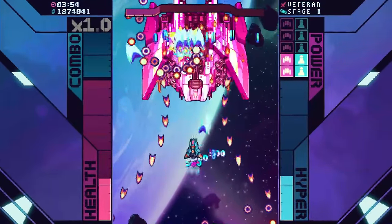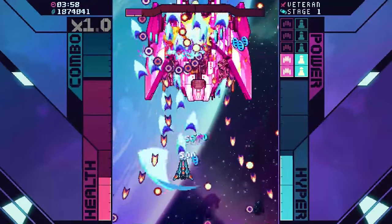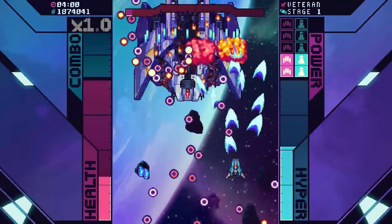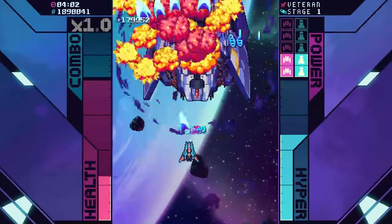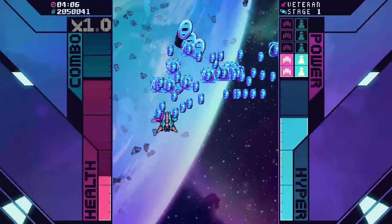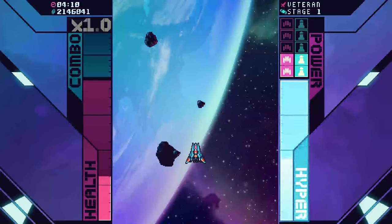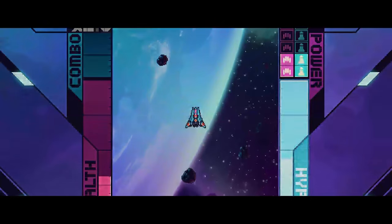I think since I'm on non-hardcore mode, my health restores between levels or something, probably. I forget exactly what it said. If the enemy has a health bar, I can't see it. I'll pay attention next enemy boss — if I survive to it. I'm not sure if this lets you credit feed or not. Galaxy Squadron.